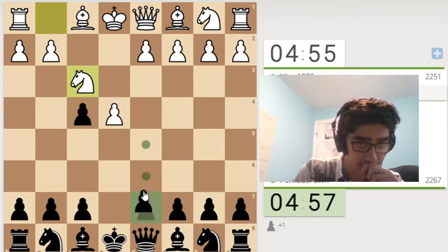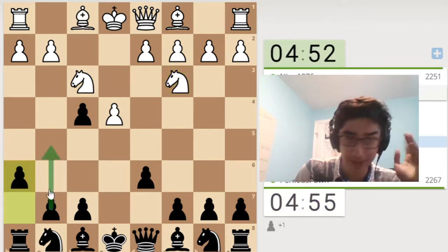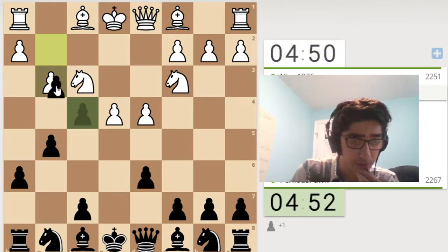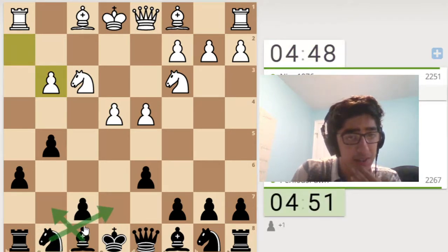He plays knight f3, let's play the Fischer variation. And if bishop c4, I remember h6 is the move, so I'm going to go h6. I'll be honest, I have no idea what the theory is here. I'm going to go g5 because I kind of wanted to defend this pawn. I think you probably take that, and then go bishop g7, knight e7, something like this.